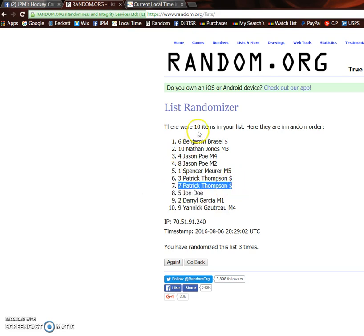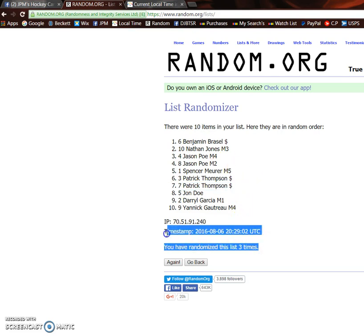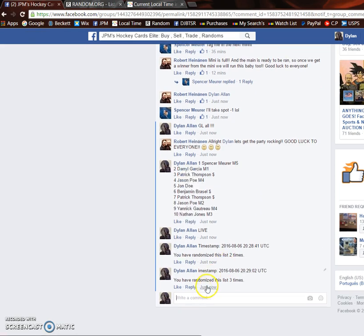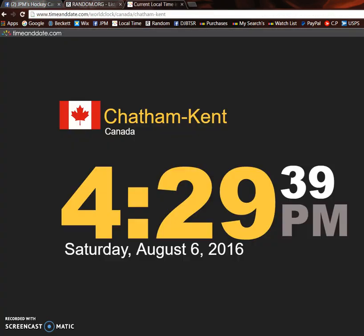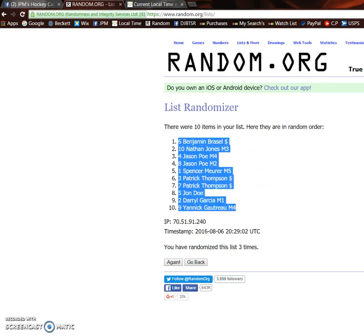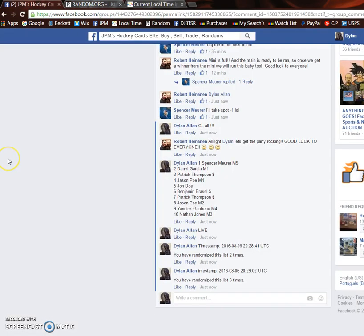Once again, 6, 10, and 4 is your top three. 20, 29, and 02 is the third and final random. Verify this — 4:29. We got 4:29. There we go, that is the draft order. If there's any deals to be made, please let Robert know so he can fix up the thread. Good luck drafting, everyone. Thank you.